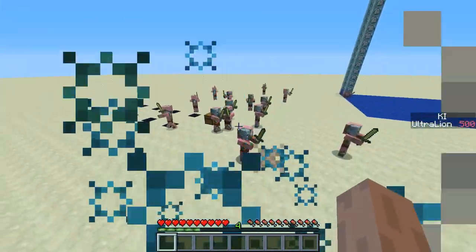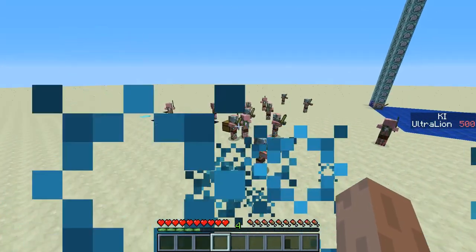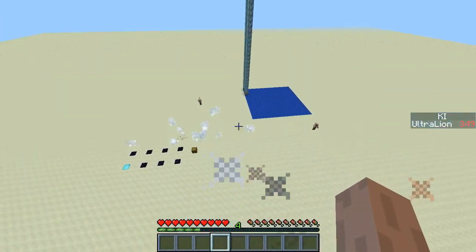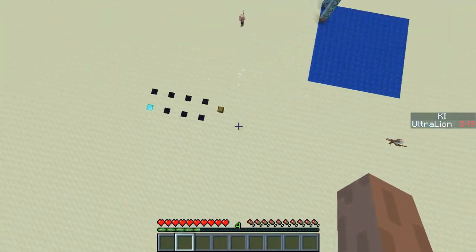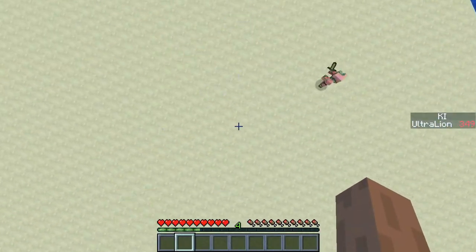I'm gonna show the Kamehameha, which is the fourth slot. Hold and keep right-clicking. So now that we've reduced it to a few, I can show you some of the easier tricks that don't require key.